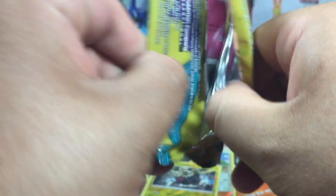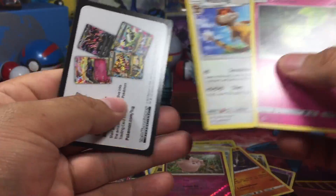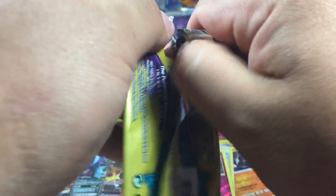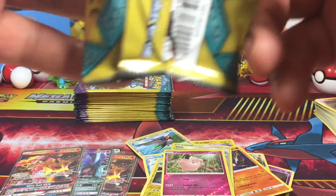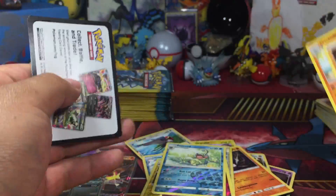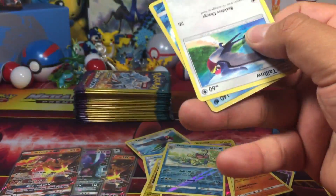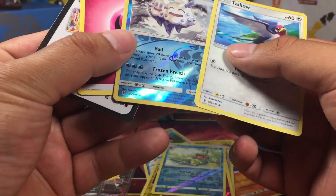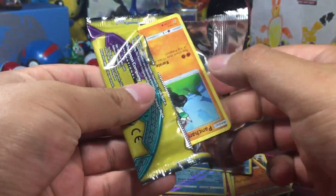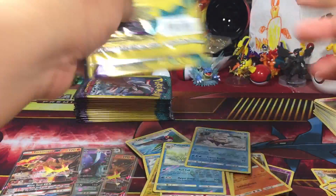Lycanroc, Crabominable, reverse Clefairy, Watchog. Toy Hunt Dudes here, 100 pack opening — first time ever, I believe. Machop, reverse Politoed, and a Machop. Talonflame, reverse Vanillux. Down to the last couple packs. The intenseness, the clutch moment — will it happen? Oh no, we're running out of time. The stack is growing lower.